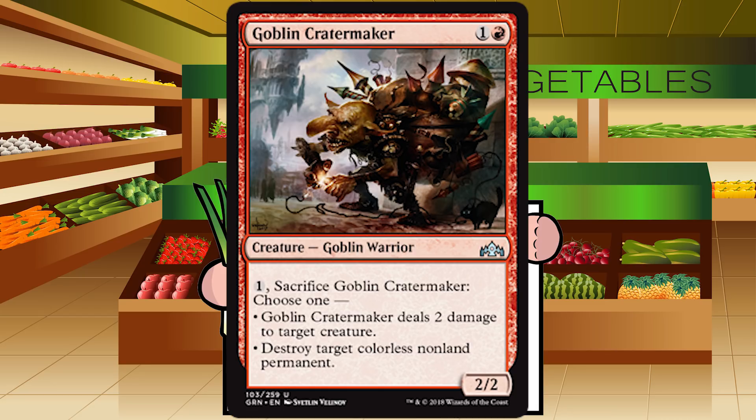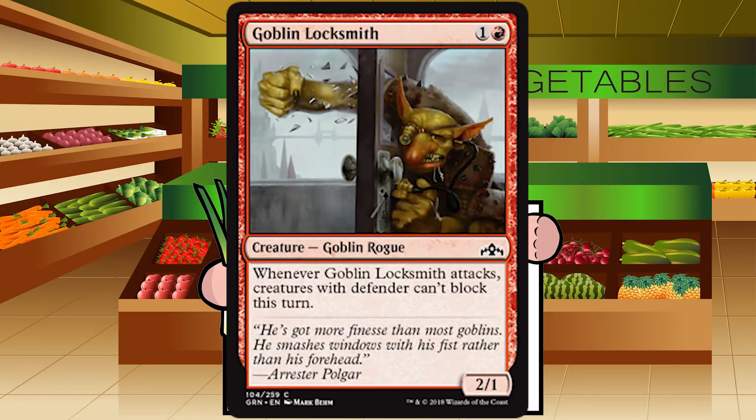Up next is Goblin Locksmith — one and a red for a creature Goblin Rogue at common. It's a 2/1. Whenever it attacks, creatures with defender can't block this turn. It's a filler card — a Goblin Piker in most games. Yes, there are a relatively large number of defenders in this format, but I don't think many of them are actually playable, so most red aggro decks are fine playing this. Those rare times the ability is relevant, it's nice. No real reason to factor that into the grade: a filler C. Play it or don't, you'll be fine either way.